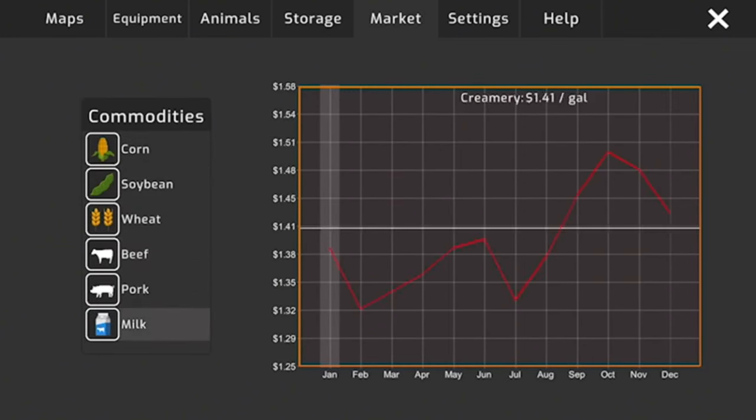We'll have to haul a whole bunch of loads in once we hit July. Everything is still green even though it's February in the game — it's not entirely realistic, but that's okay. Our corn's growing and there's not much else we can do for now except wait.